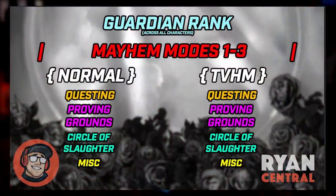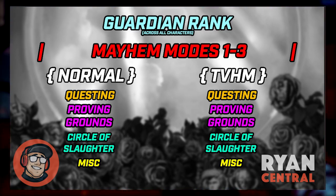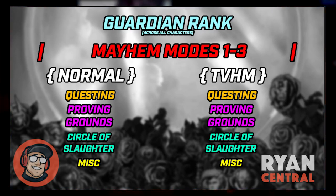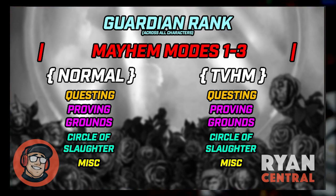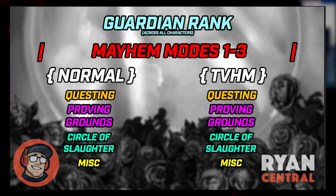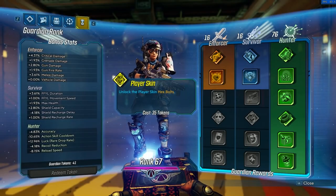Basically, here's a diagram on screen. You have the normal mode playthrough and all of the stuff that you could do in there. Once you're in there, you can add the Mayhem levels on top of your normal mode playthrough, or you can go onto True Vault Hunter Mode, complete the campaign there, and do the Mayhem levels in there instead. I've listed all of the stuff that you can do in the game which becomes endgame. But there's yet even more when it comes to endgame — another thing that you unlock once you beat the campaign for the first time, which is account-wide. These are Guardian Ranks.